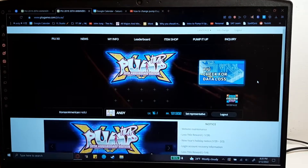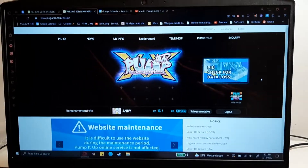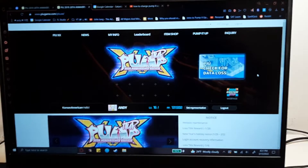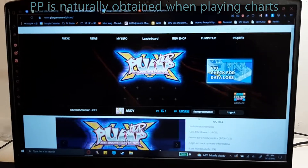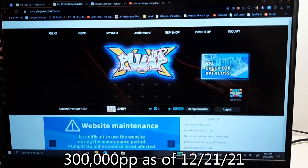That's why I'm going to make a quick video talking about it. We are at the Pump It Up site at piugame.com. This video is recorded in 2022 so things might change in the future. Sign into your Andamiro account and make sure you have an AM pass and some currency, which is the PP. Currently in 2022 players get a lot of free currency.